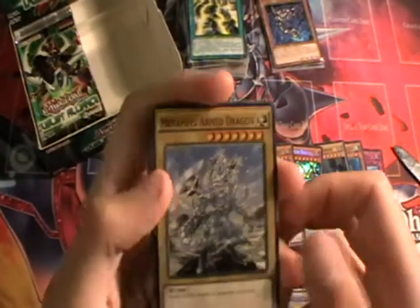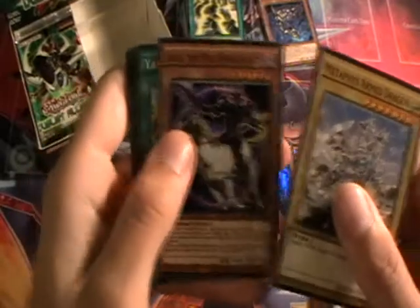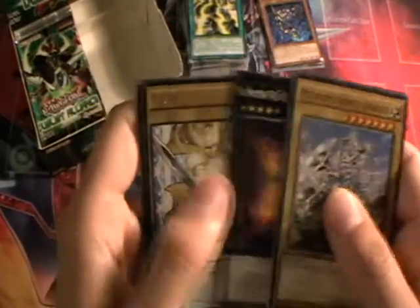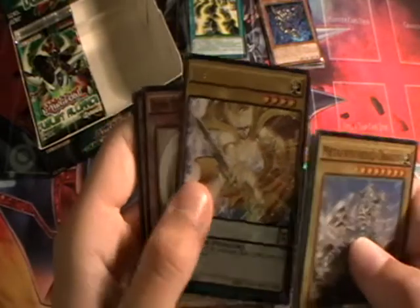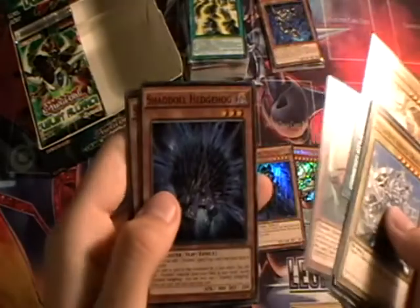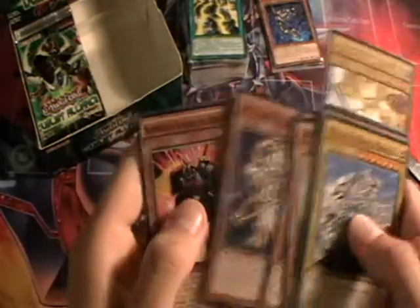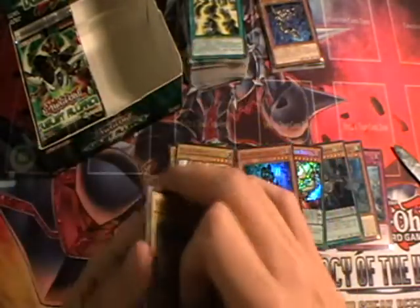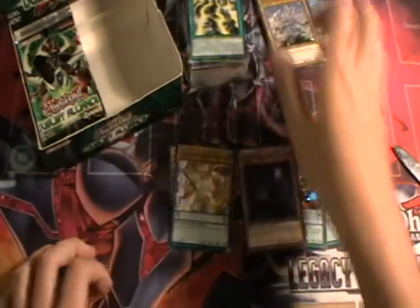Next pack: Metaphys Armed Dragon, Gaia the Polar Knight, Yang Zing Prana, Number 58 Burnervisor. We have another copy of Flash Knight — another Pendulum Monster — Jhin Demolisher of Rituals, Shadal Hedgehog, Satellite Vega, and Super Heavy Samurai Swordsman. I'll just put that Flash Knight with the Pendulum monsters separately, because it's interesting to see a new form of card, especially one you can get so easily from a booster box.